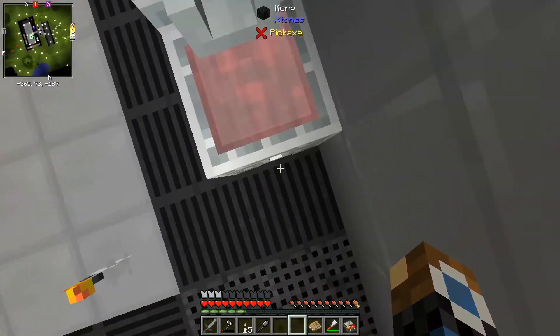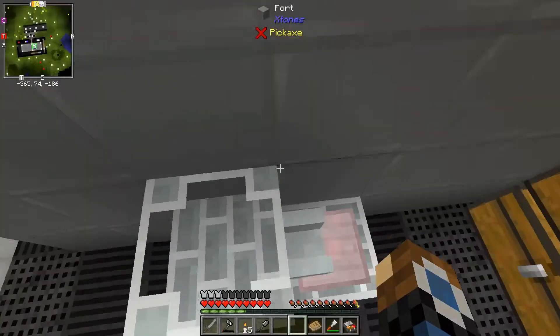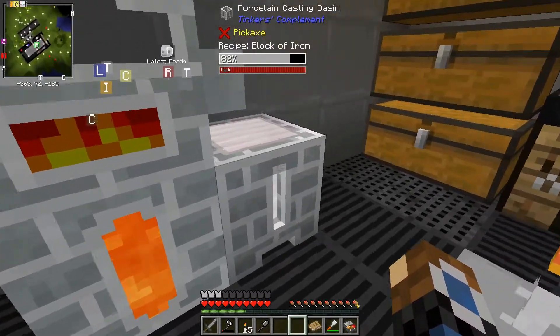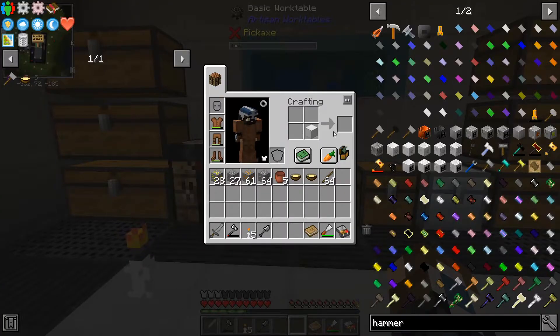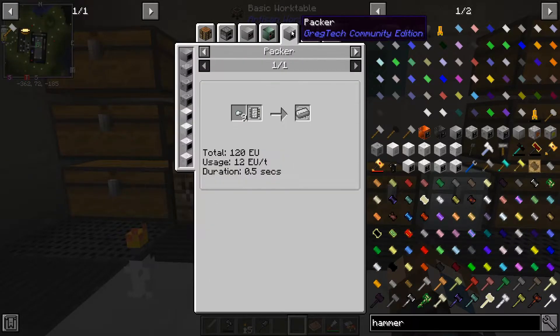We just need to wait for this iron because it takes ages. I'll stick some copper going in there next because I'm sure we'll be needing that. There we go — one piece of iron block. Oh, we can't turn it into ingots.